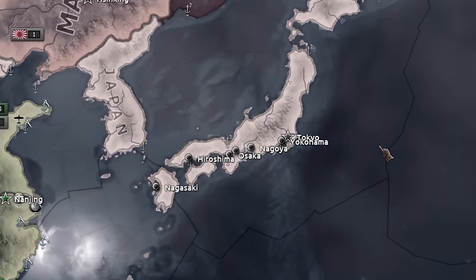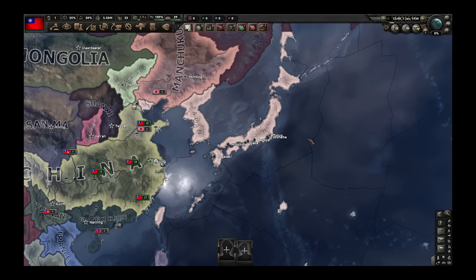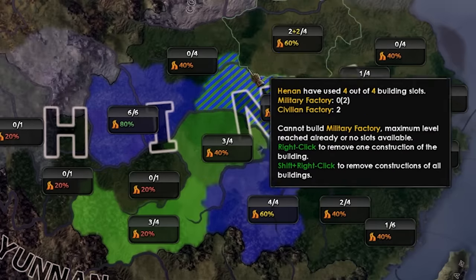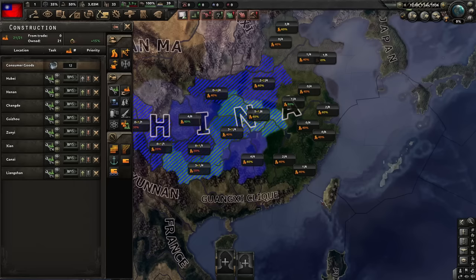Especially with a very militarized Japan next to us. We play on historical, so we have around one year before the attackers — that's not a lot of time. To start off, I'm gonna build a lot of mills in the inner areas of China, because at least temporarily we will lose land over here. But let's talk about the strat later.